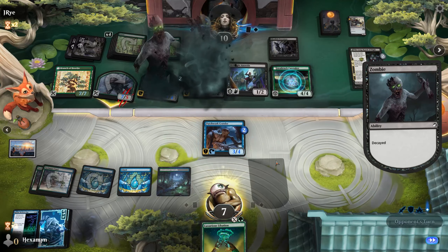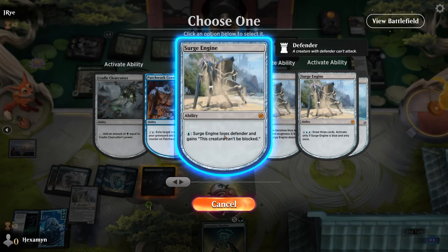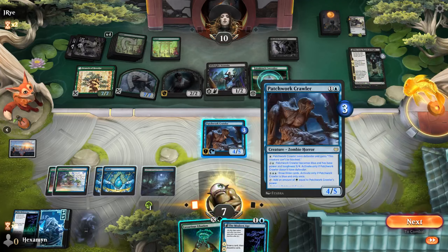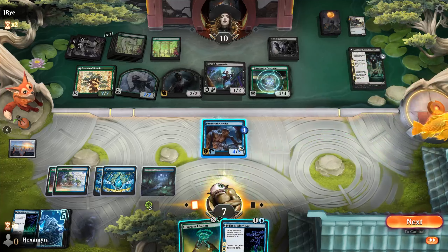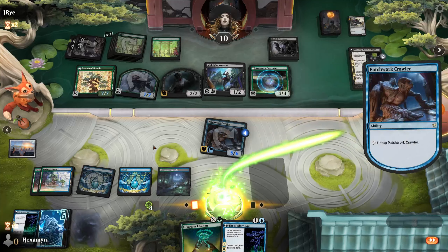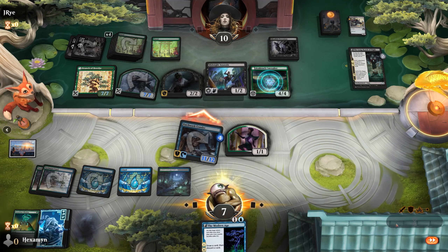We can exile the Colossus now from our Graveyard, and because we already have the Libation in our hand, we don't need to connive — we can just create infinite mana and then cast the Libation for a huge amount. This Crawler already has Unblockable. Slightly different way of using the combo here. We don't have a lot of counters on our creature, but we can speed it up by exiling the other Patchwork from our Graveyard. We'll just do this a few times — opponent is already down to 10. Let's make it an 11-12 and attack our opponent for lethal, pretty much out of nowhere.